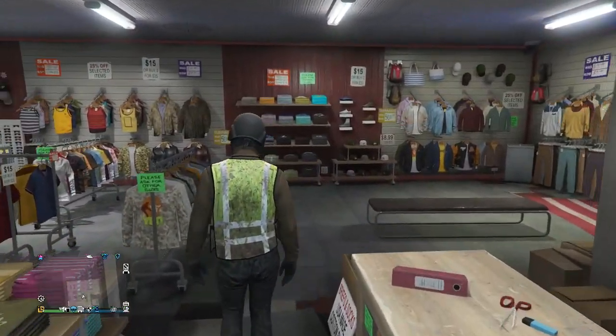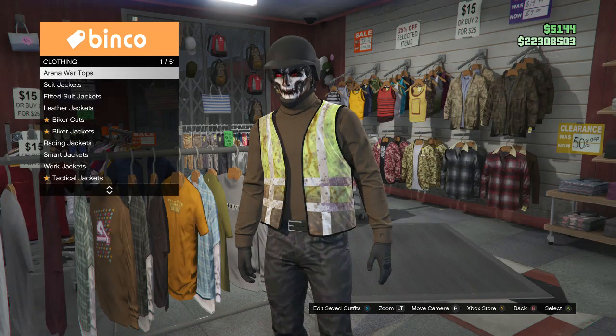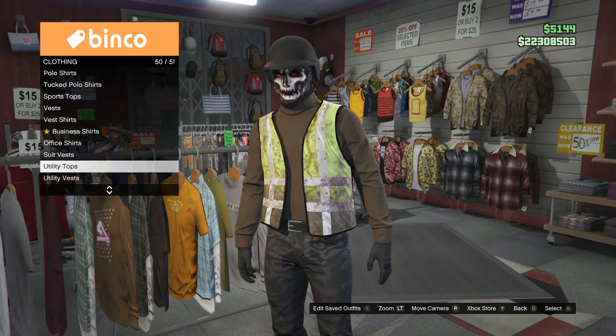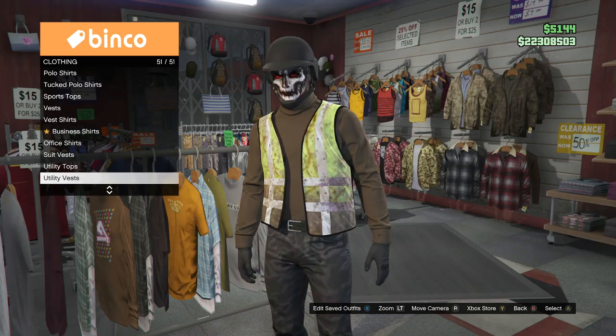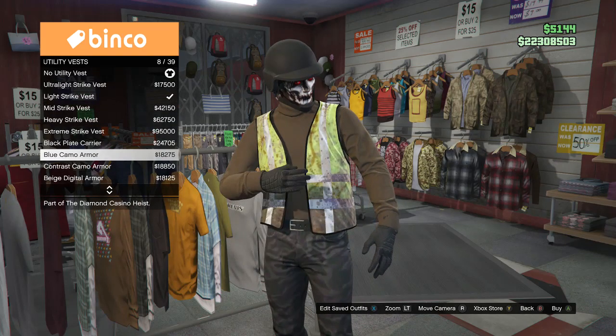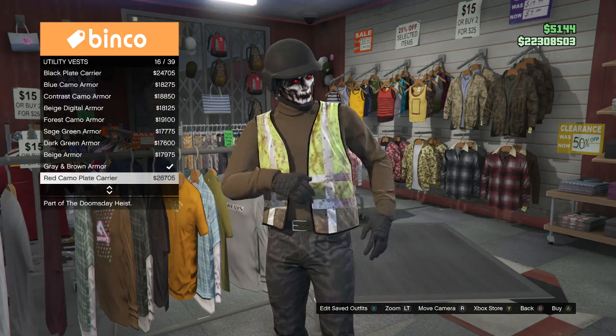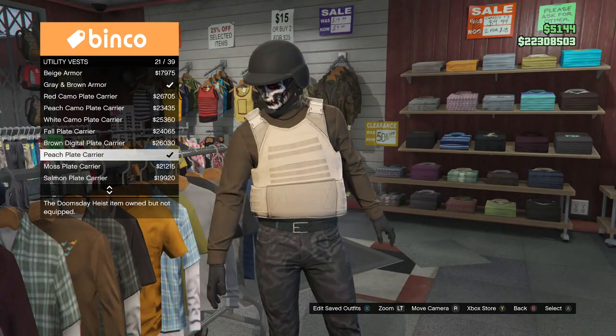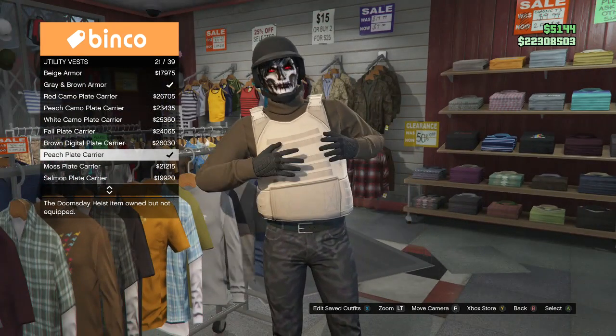First, go over here to your tops. You guys can put on any top as long as you are able to put on a certain utility vest, which should be on slot 51 — it's called utility vest. And if you scroll all the way down to slot 21, it's going to be called the peach plate carrier. As long as you are able to put on the peach plate carrier with that shirt, this will work.